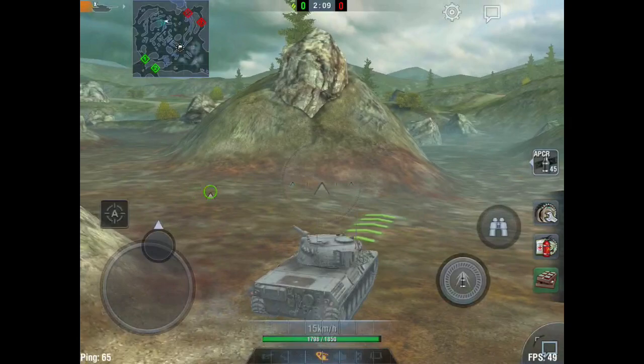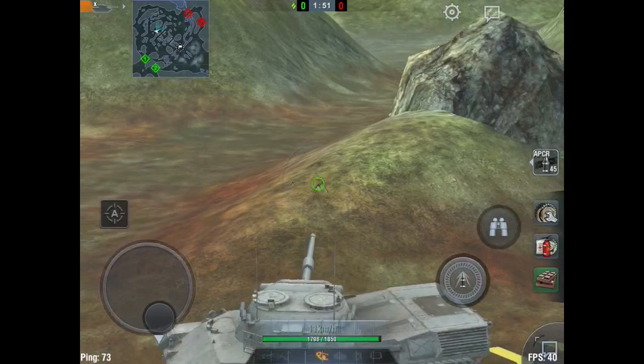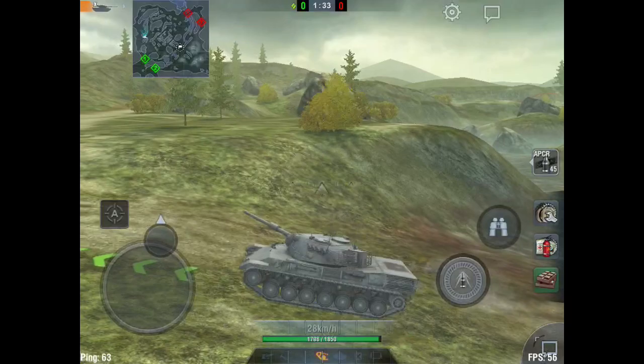Coming down to the lower part of the map, this is where any tanks can fight — there's all sorts of terrain and cover, you can shoot into the cap circle if needed, and you can push up into the town. It's kind of the universal area for getting around the map. There are lots of hills to use and even an outside section. This is probably my favorite spot because you can do so much here, and I think it's the area most likely to decide the game.